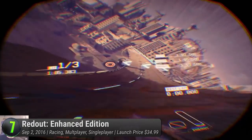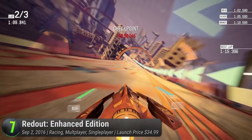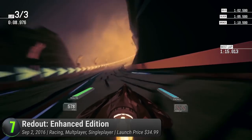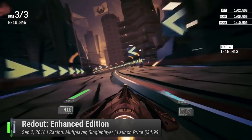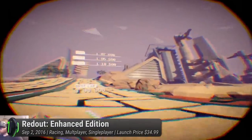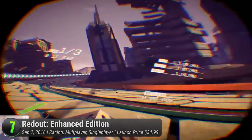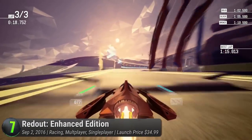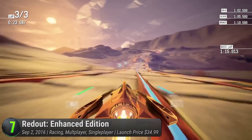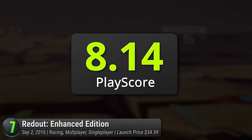By donning your Oculus gear, feel the rush by every light particle coming at you every second. Step into its online multiplayer and race against 12 people from all around the world or make your own adventure in its career mode. With over 25 tracks, step into a post-apocalyptic earth where neon lights are finally a thing. But it wouldn't be a racing game without an upbeat and adaptive soundtrack. According to the developers, it's the fastest game ever made. It has a PlayScore of 8.14.